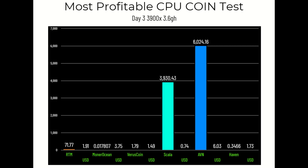Day three results: Raptorium at 71.77 coins for $1.91. Monero Ocean at 0.017807 XMR for $3.75. Virus Coin at 1.79 coins for $1.49. Scala at 3,930.43 coins for 74 cents. AVN at 6,024.16 coins for $6.03. Haven at 0.3466 coins for $1.73.